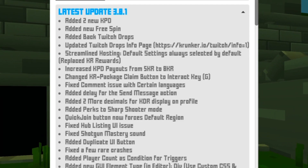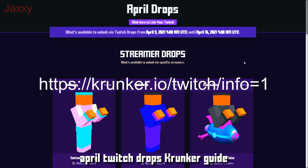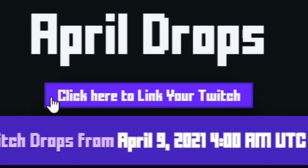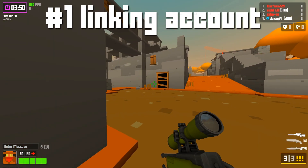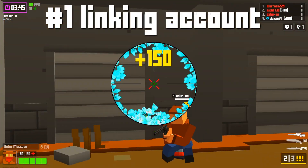This video is basically a how-to guide to get these drops. Once you click the link I'll have in the description, you'll be on the website. These are the April drops, and this is how you link your Twitch account — if you haven't already linked it from a previous event.